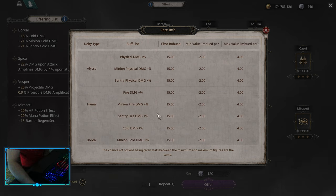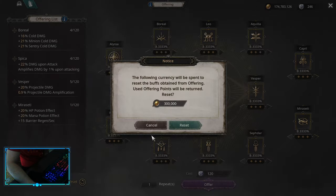The first big problem is that you can get negative values — from minus two up to plus four. That means there's a lot of RNG and you're not always going to succeed. However, you can reset, and reset only costs 300k.